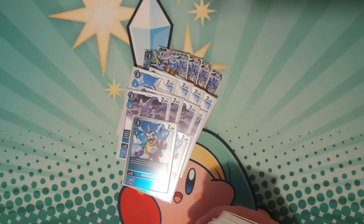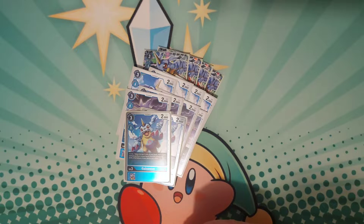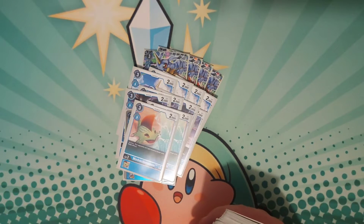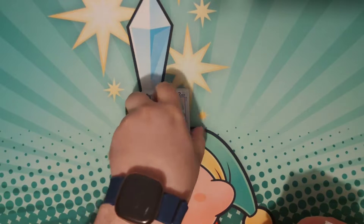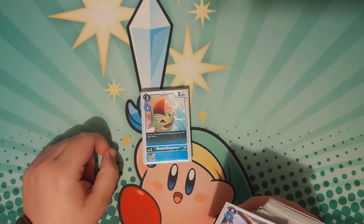I run two of the promo dashback Gabu Mons — I'd like to take it to four but I only have three. Its effect is: reveal the top five cards of your deck, add a Tamer to your hand, put the rest on the bottom. Pretty standard. I run two Madoki Betamons. I think this is just going to be a crucial card going forward. Siakomon might be more necessary as we get closer to BT7, but we're not there yet. So they can't gain memory unless it's with a Tamer's effect.